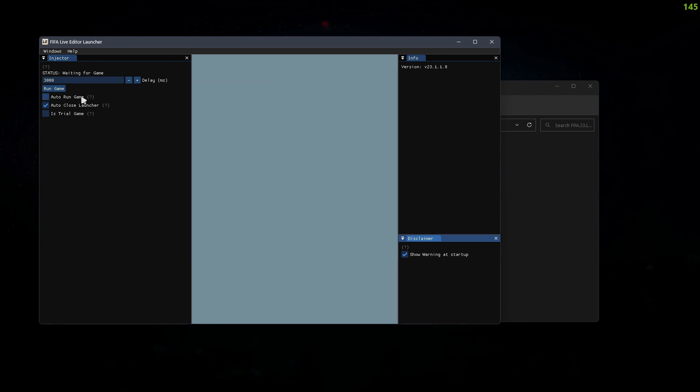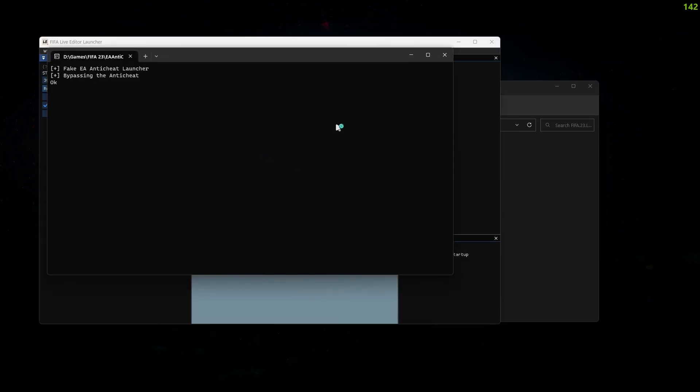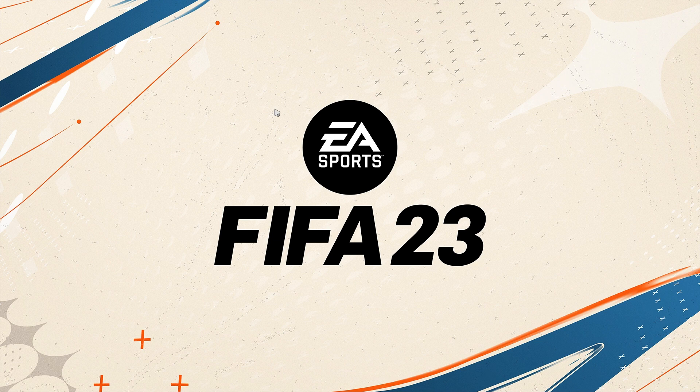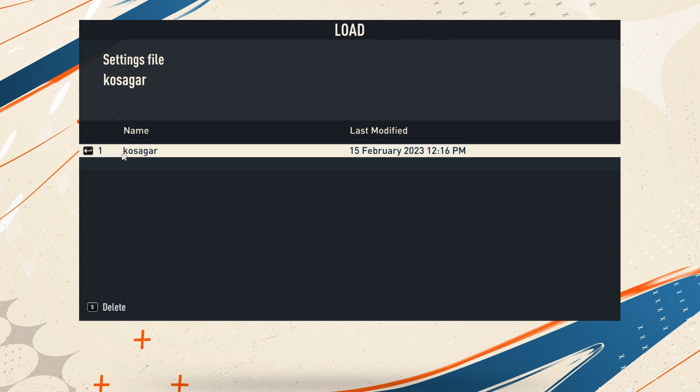What you want to do is run the game. If things don't work, it's probably because the game or FIFA has been updated and you might have to wait two or three days for the file to be updated on GitHub. Wait until it opens or starts, then press Enter.